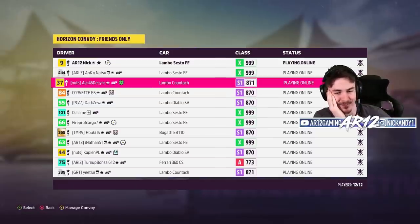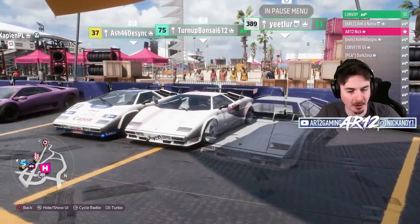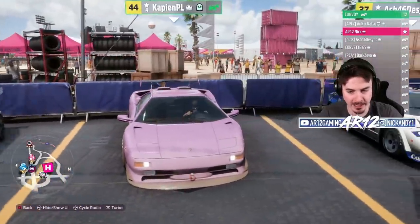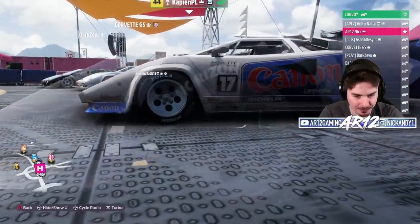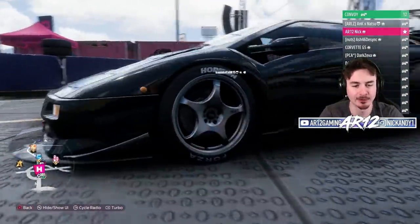The finale is very quickly becoming sponsored by Lamborghini. Make a lobby with tryhard guys and hope for car diversity, they said — it would be fun, they said. A Lamborghini, a Lamborghini, another Lamborghini. Anyway, we're looking for these tires with the tire letters — there we go. Looking good.